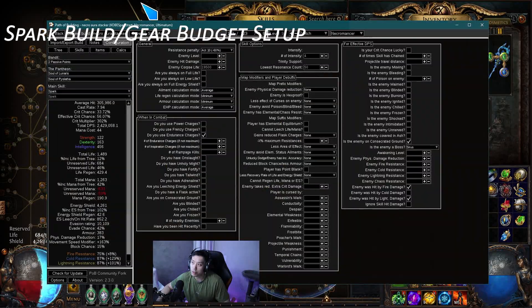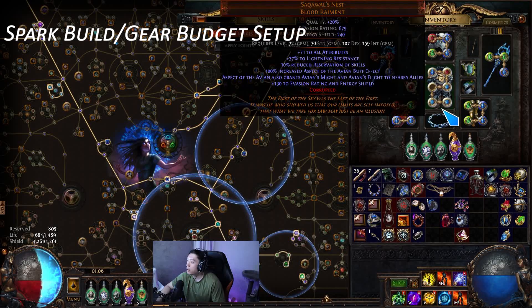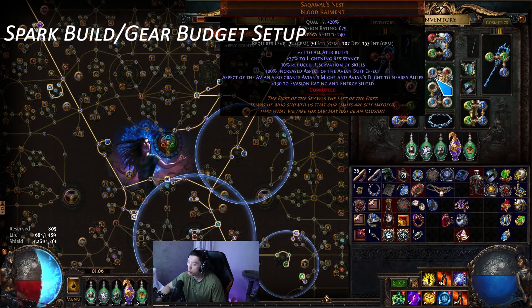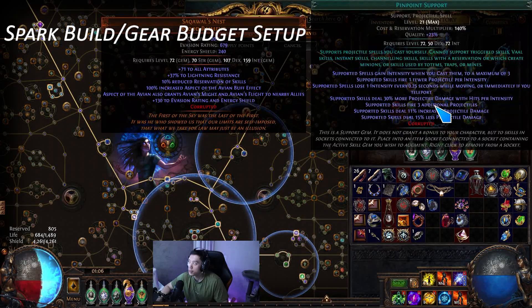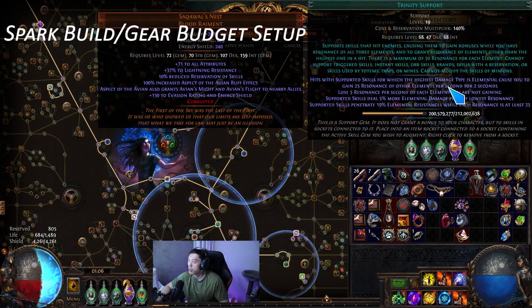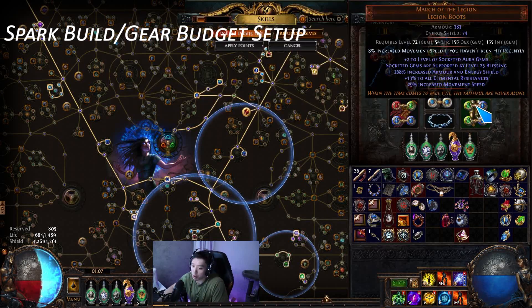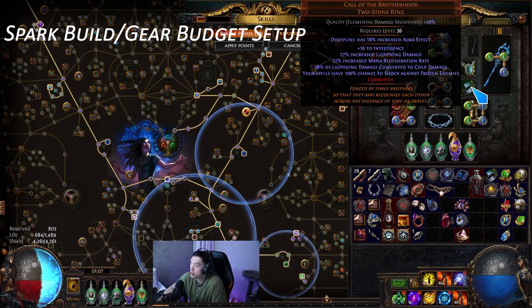I'm going to go over how to set up the PoB to actually calculate the DPS for the build — what should be checked and what shouldn't. We have a five-link chest: I'm using a 21/23 spark, though you probably don't need 21/23. I also have a 20/20 anomalous version, which you use for clearing because you need the plus two for pierce. The single-target gem should be relatively cheap since no one really plays spark at the start. You use Spark, Inspiration, Trinity, Pinpoint, and Spell Echo — the highest damage multipliers. Spell Echo is like 70%, Pinpoint 120%, Trinity 50% and 20% pen, and Inspiration is crit and about 35% more damage. For the sixth link it's Arcane Surge or Controlled Destruction if you have high enough crit.